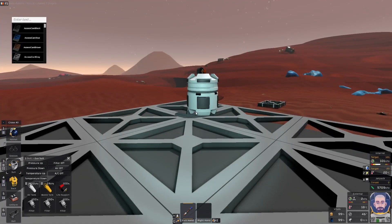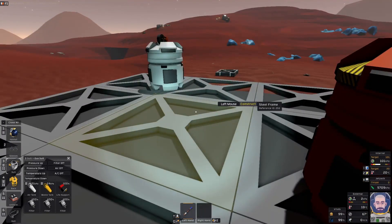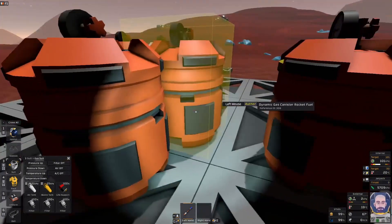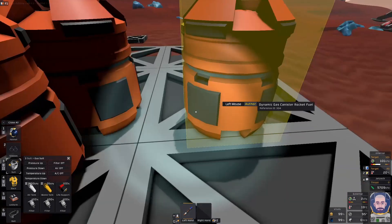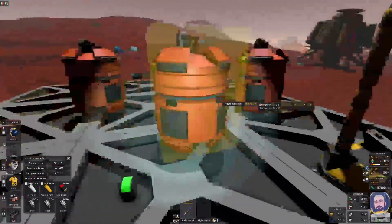Something else you can do is type in 'rocket' or 'rock' and you'll get rocket fuel — again you can make as many canisters as you want. Then you might want to put in something like a tank connector, right-click to put it down — you don't have to spawn it in.